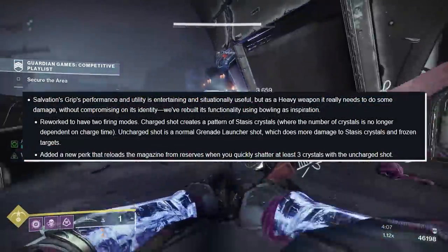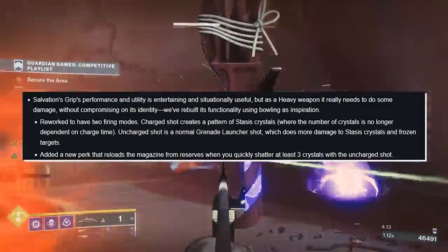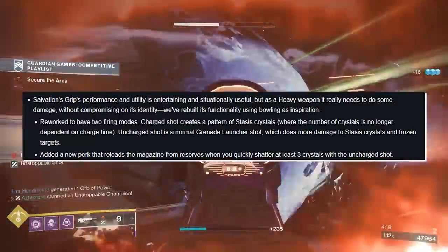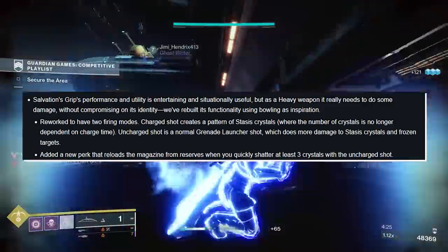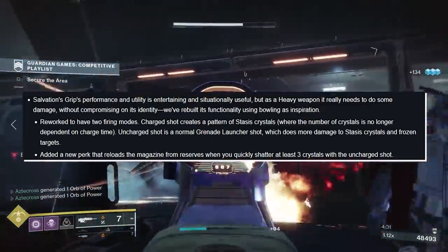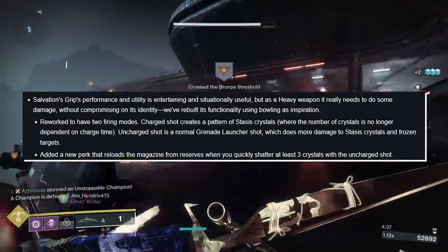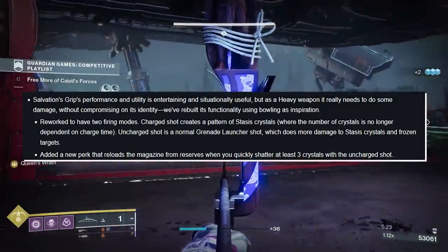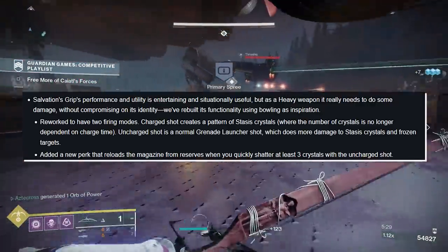Salvation's Grip: its performance and utility is entertaining and situationally useful, but as a heavy weapon it really needs to do damage without compromising its identity. They've rebuilt its functionality using bowling as an inspiration — a rework to have two firing modes. A Charged Shot creates a pattern of Stasis Crystals where the number is no longer dependent on charge time. An Uncharged Shot is a normal grenade launcher shot that does more damage to Stasis Crystals and frozen targets. A new perk reloads the magazine from reserves when you quickly shatter at least three crystals with the uncharged shot. Shatter damage is no joke, so there may be a play here.